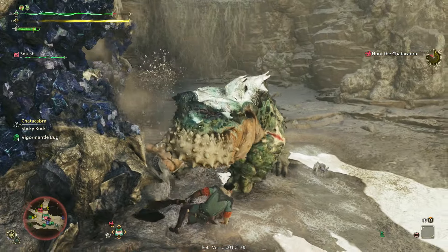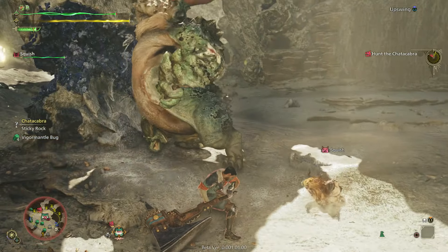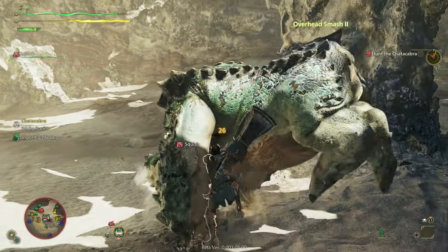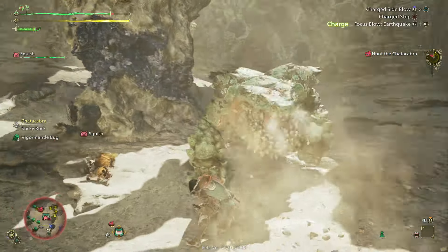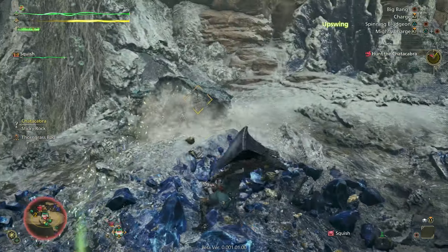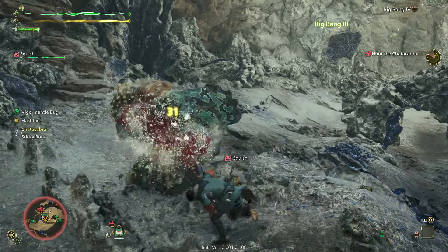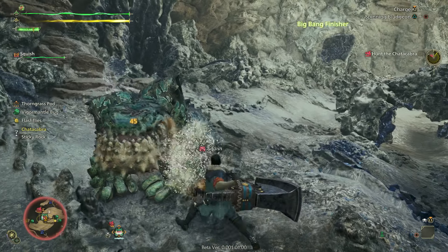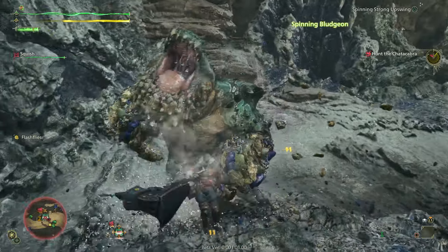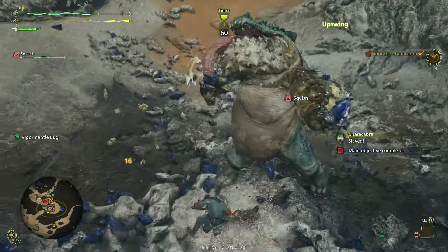Your core overhead smash combo with the upswing finisher hits tremendously hard and is quite quick. The mighty charge slam — the charged follow-up backswing attack after the quick level one charge side smash — seems like it might be the single most powerful attack in the game. Not to mention the level three charged big bang, and of course the big bang combo. It's for all of these low commitment, quick access, powerful attacks, an offset attack that can be held down for better timing, the highly mobile charge step, and the sidestepping in between combo inputs, that I believe Hammer absolutely deserves to be one of the five strongest weapons in Wilds.